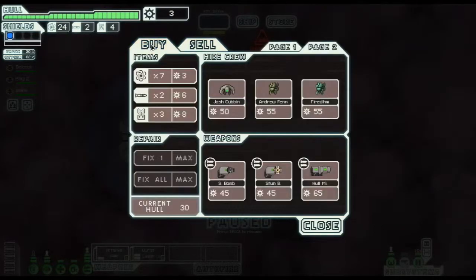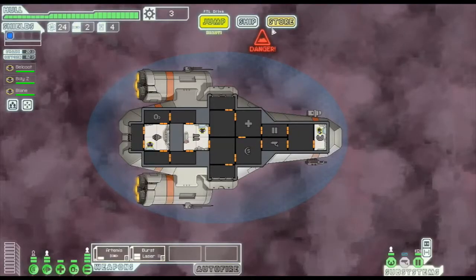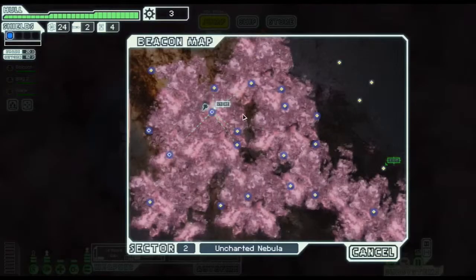We do want to keep both our weapons, so we can't really do anything here. We knew coming in that we couldn't. Let's go to another beacon and head downward to see what's available.